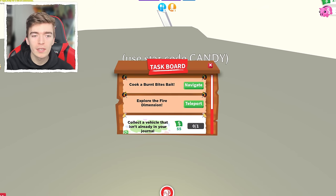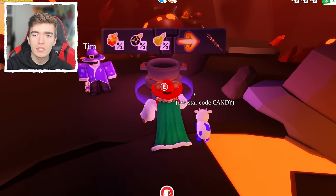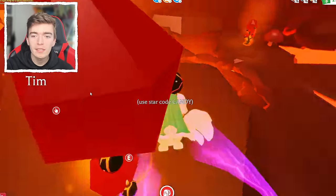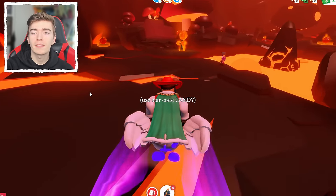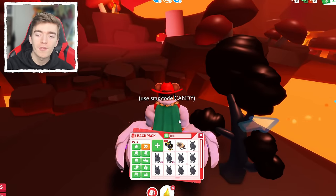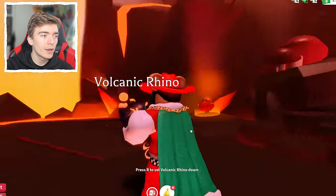When is Spring Fest coming out? The Fire Dimension event ends in 10 days. Last year's Spring Fest came out on the 20th of March, which is just over a month away. So we've got just over a month until the update comes out. Adopt Me Weekly News will likely confirm more things before that. You also have 10 days left in the Fire Dimension to try and get the lovely Volcanic Rhino, which is an amazing and very rare pet.